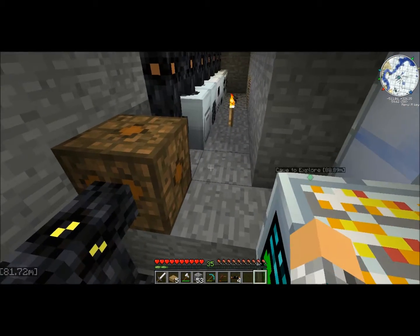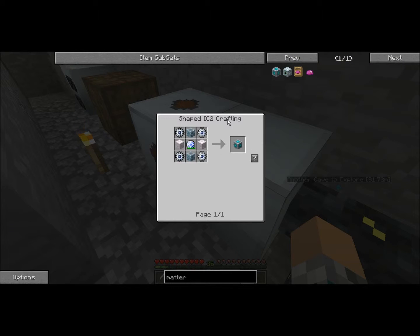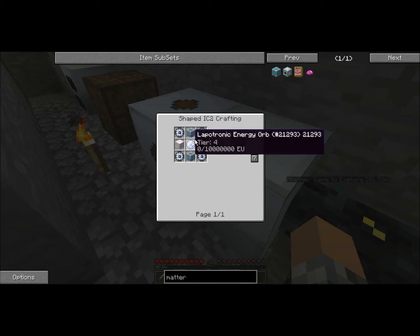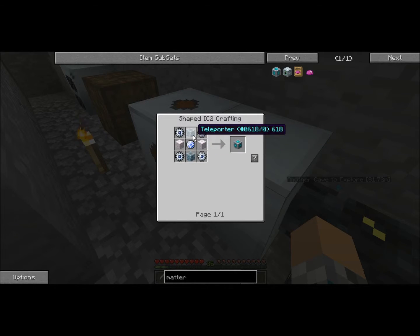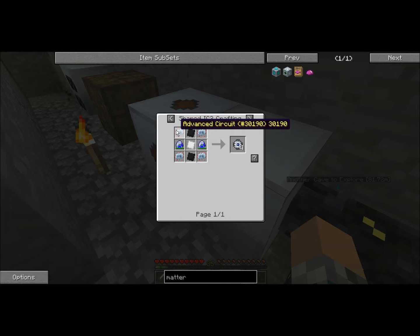What should we do? Maybe make a matter fabricator — I could just use the matter fabricator. Highly advanced machine box — it's kind of a recipe for the next solar panel. Energy flow circuits, teleporter, and electronic energy order, energy flow circuits, advanced circuits, tungsten plates, lapatron crystals, and a gradient plate.